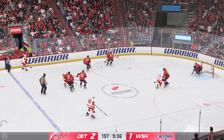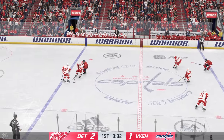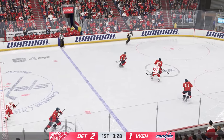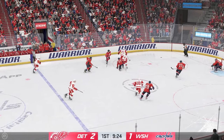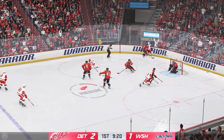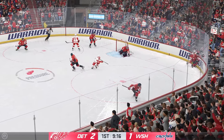Poked away at center by Van Riemsdyk. Angles it over to Petrie. And that's out of reach and out of the offensive zone. Smart defensive play there. Washington's looking to break out. Loosing to Van Riemsdyk. Solid check to slow him down. And he loses control of the puck. Washington's gained possession along the boards.